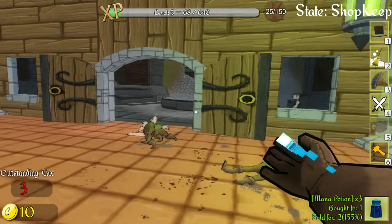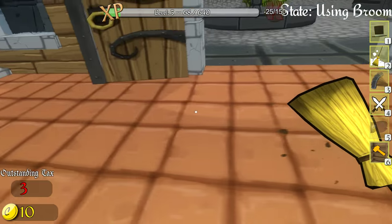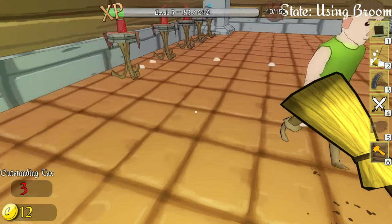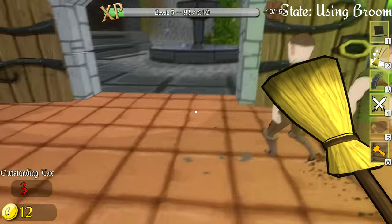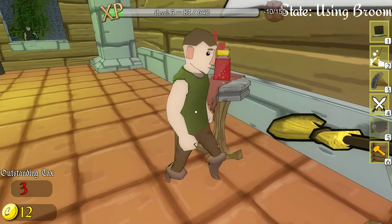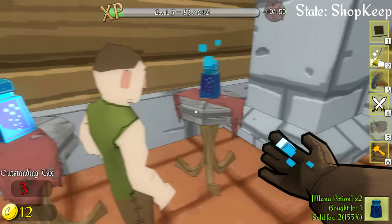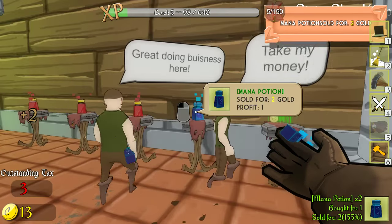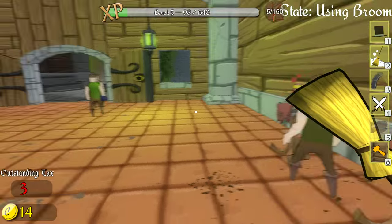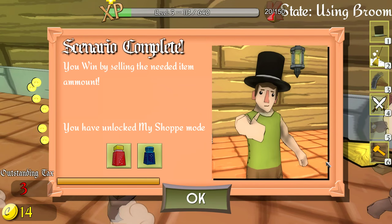Just need to sell one more health potion and two more mana potions. Let me sweep up these bodies real quick — it's like they were never here. Thank you for not stealing like your identical twins. I will broom you if you try anything. Customers actually say things when they buy items — I heard someone say 'fantastic!' earlier. There's one health potion left — come on buddy, you know you want it.